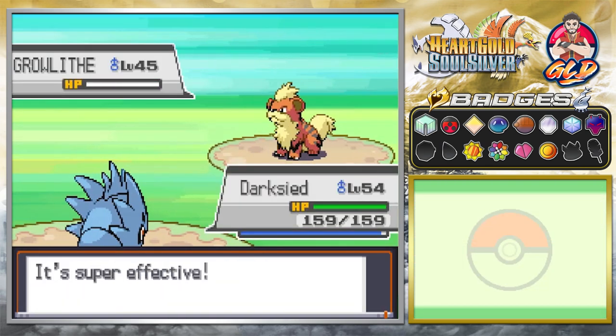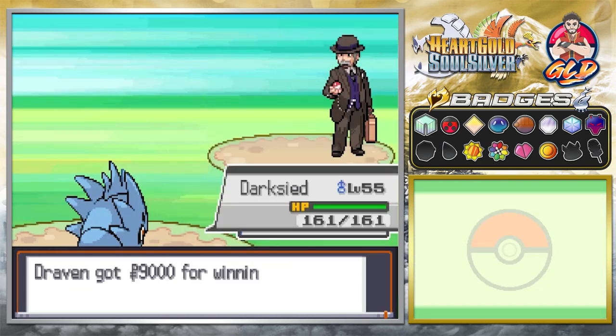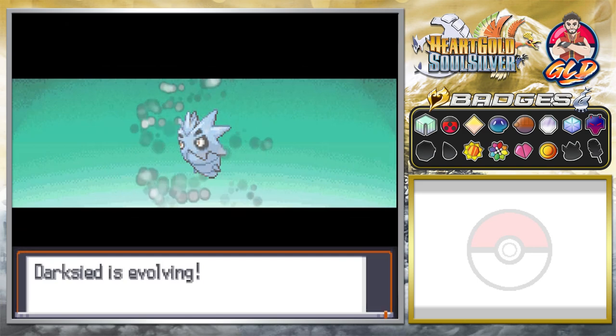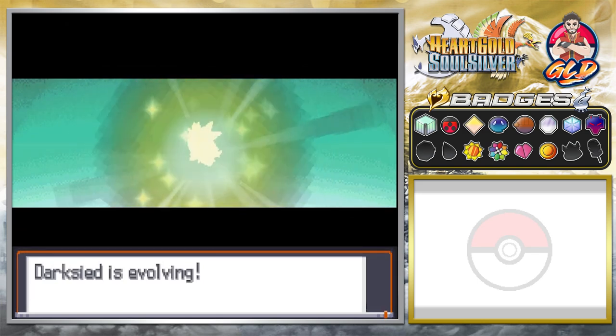There we go — Earthquake Attack for the win, and Darkseid grows to level 55. We've done it. They said we couldn't do it, but we did.